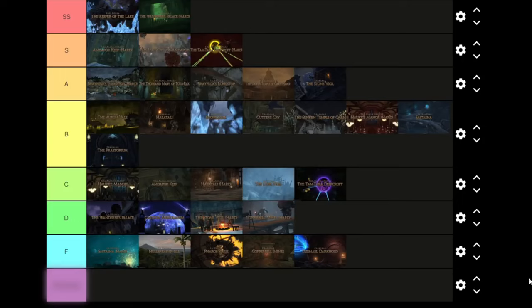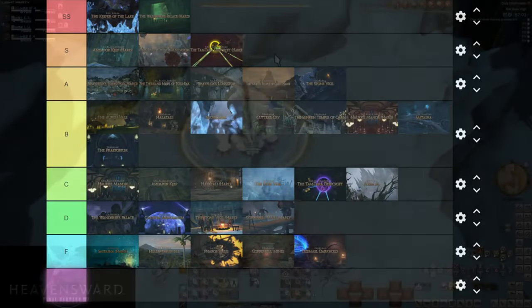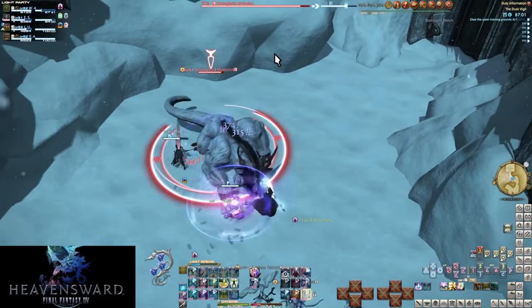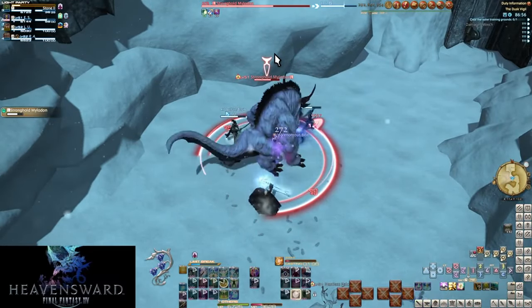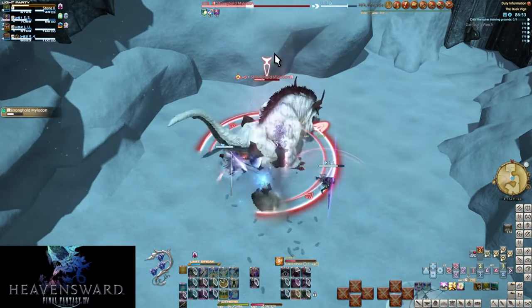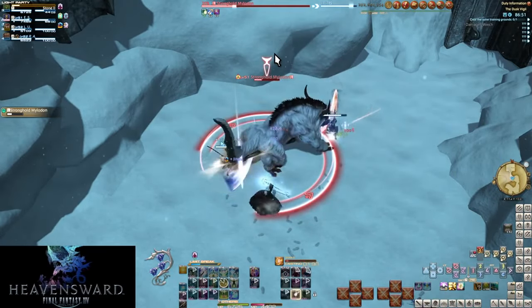I like Sohm Al more than Tam-Tara but I'd rather do Halatali Hard. Now thinking on it, the first Sohm Al - the Drake Spur fights are kind of annoying. The first boss is a tank and spank; even when it was new it was better to just tank and spank than deal with the adds.